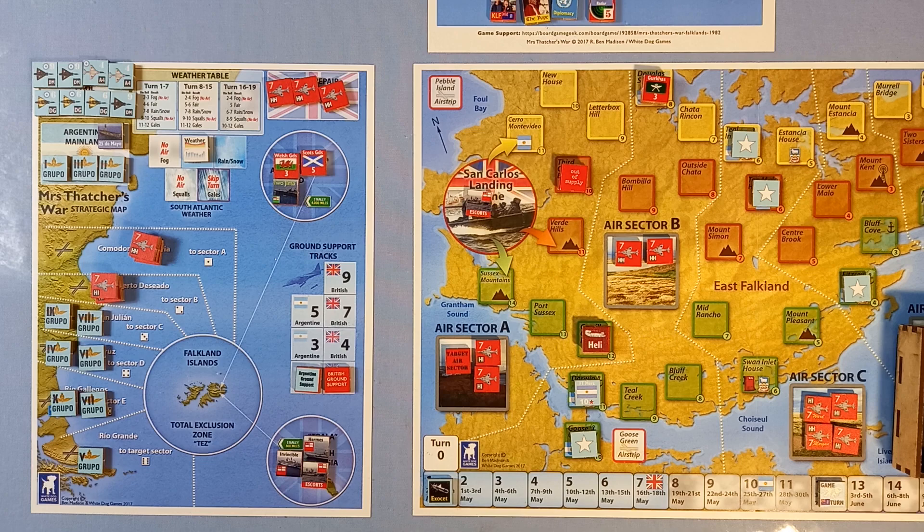It is now the ground war phase. Checking supply effects: BBC News level is seven or lower would require flipping a stack — but no, we're right up the top at 19. If we don't have air superiority in at least three air sectors, we'd have to flip a stack — but no, we're okay. And if we don't have air superiority in air sector A, the Argentines will launch an attack on any escorts in San Carlos — but no, we're okay. So we're yomping and helicoptering our units.